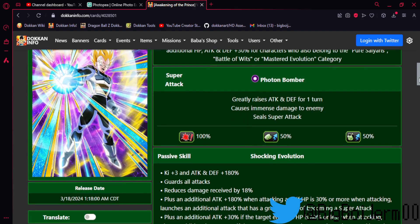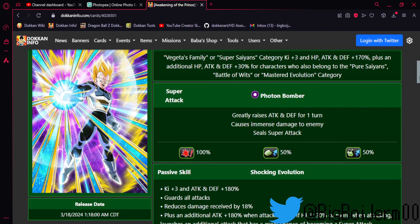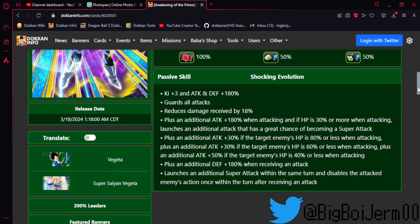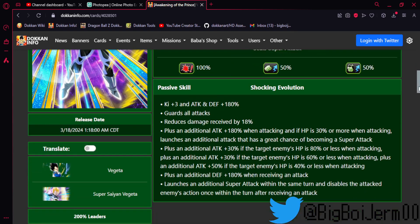With his active skill he will transform into Super Saiyan Vegeta. Trunks got one in 2021, Goku got one in 2019 — it only took until 2024 for Vegeta to get his transforming card. Three-key 180 to stats, guards against all attacks, reduces damage by 18%. He gets an additional 180 attack when attacking, and if HP is 30 or more he gets a guaranteed additional attack with a 70% chance of becoming super. He gets 30 attack at the target when the enemy's HP is 80 or less, an additional 30 attack if the enemy's HP is 60 or less, and an additional 50 attack if it's 40 or less — so a lot of stats depending on how low the enemy is.